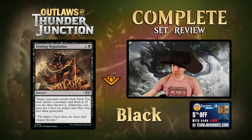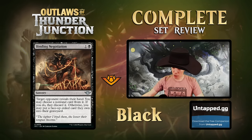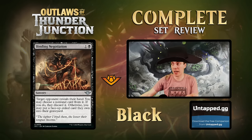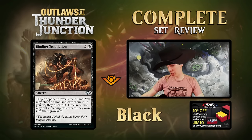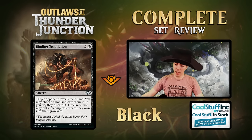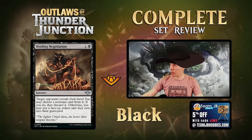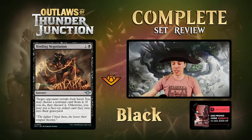Bond and Negotiation - a two-mana sorcery where target opponent reveals their hand and you choose a nonland card they discard. You may also choose a face-up exiled card they own and put it in the graveyard. This is basically Pilfer with upside - it can also hit your opponent's plotted cards, which are normally safe from discard effects. Pilfer is already a fringe constructed playable, so this is an upgrade. Fine in limited too, and can hit adventure cards.